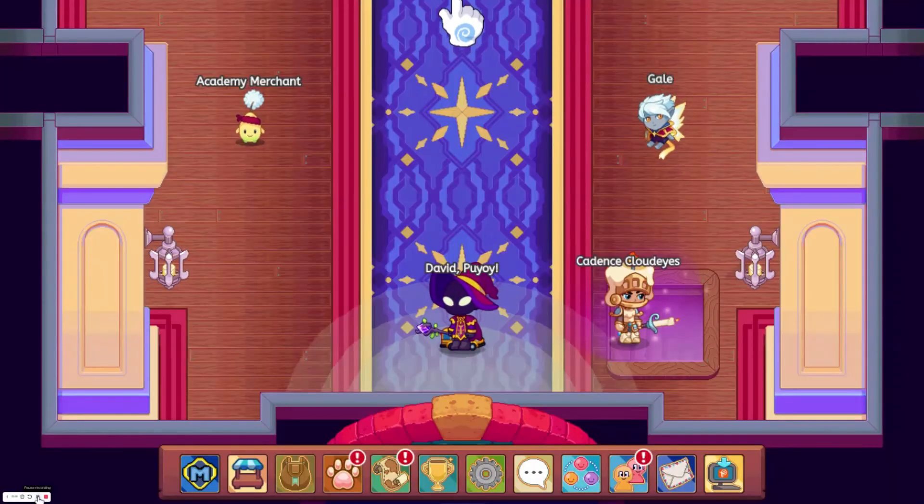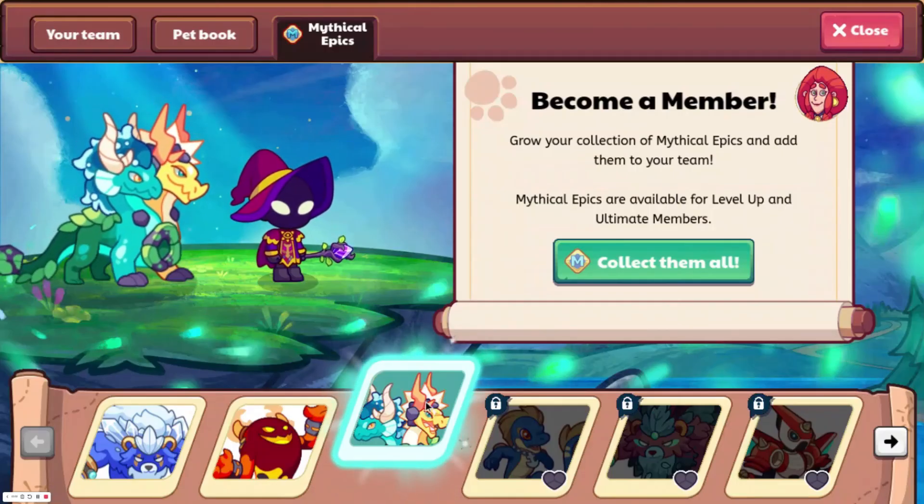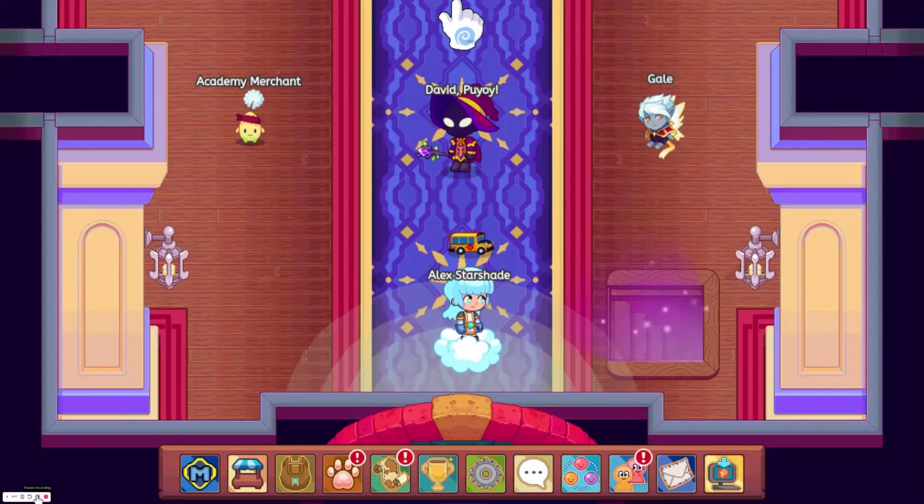Finally, if you have mythical epics, make sure that you use them. It's basically like having a second and third all-out attack, because the mythical epic attacks are basically all-out attacks if they are on a high enough level. If you have all the mythical epics, I suggest that you use Splash and Spark and Barkbarion. If you don't have Barkbarion, Arcturion would work just as well. That is about all the tips and tricks that I have for beating the Puppet Master. If this helped you at all, make sure to like and subscribe, and bye.